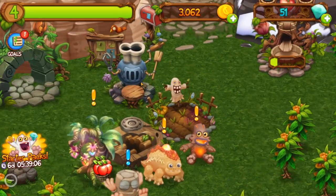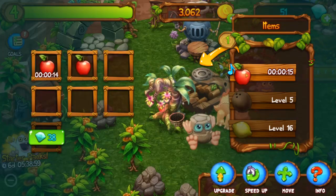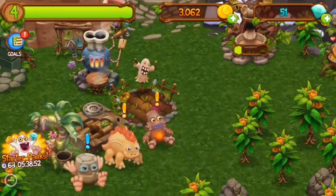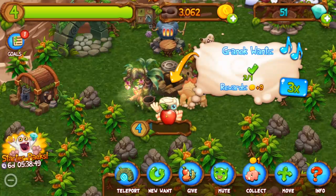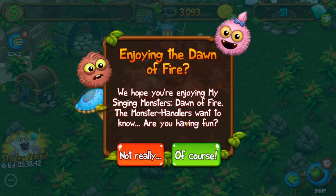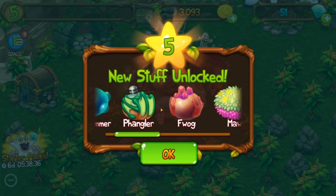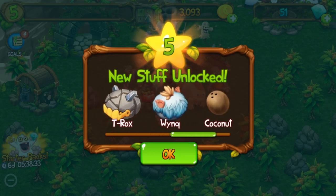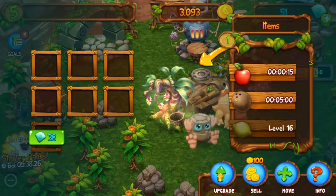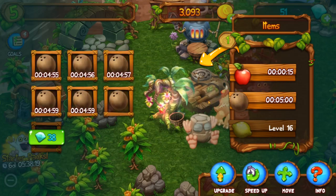We're almost at level 5. I need more apples for that, so let me collect my apples, cook some more on my tree, and get more XP. Let's feed him because he's blue so we get bonus XP. Level 5 guys! We unlock coconuts. I want to unlock lemons soon though — I don't know why, I just want lemons.